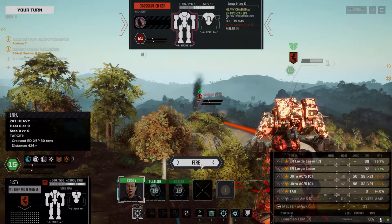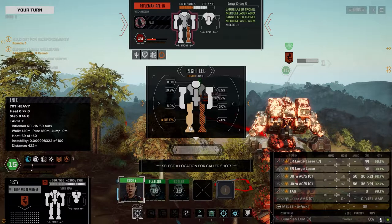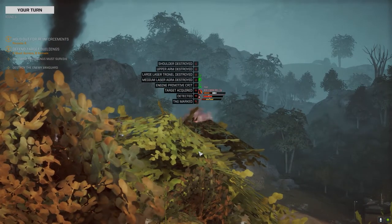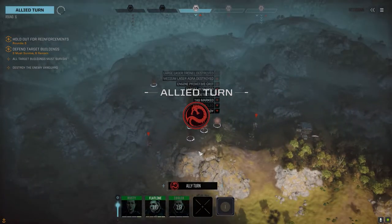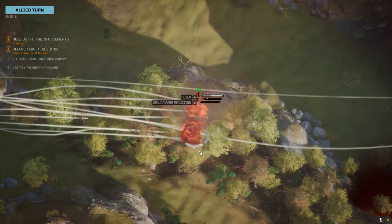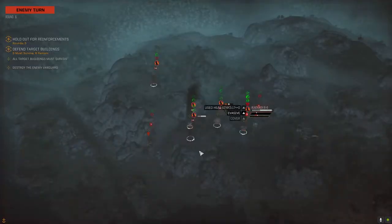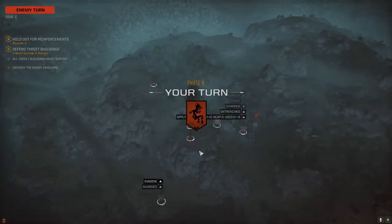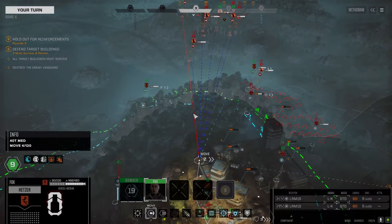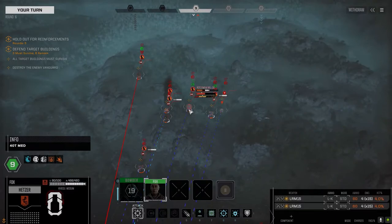Fist of Dorn suggested looking for hypervelocity AC-5s for the arms of the Rifleman — I think that's a good idea. If we can get HVAC-5s, that'd be fantastic. But I don't think I've seen any yet in any of my playthroughs. There are so many loadouts I want to go with, but so many loadouts I can't because I just don't have the ammo for it, or I don't have a weapon — ammo and no weapon, weapon and no ammo. Story of my life right now.